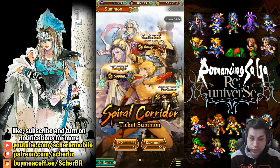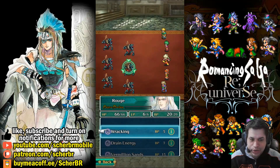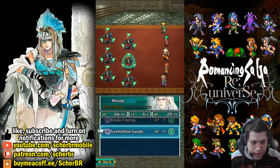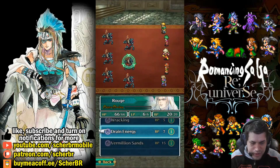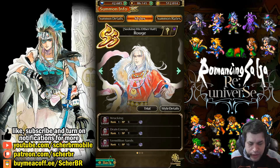Rouge is also available on the spiral corridor tickets. When we go to Summon Details and click on Styles, you can check the characters featured on this banner — and we have Rouge here. You can click on Trial, and by clicking on Trial you will see enemies and can use some of these attacks. I forgot to say: Vermilion Sands has a chance to inflict darkness on targets. When an enemy has a darkness effect, they will have less chance to hit you. So let's start with Rocking — it's interesting because it seems like a body move but it's actually a spell. Drain Energy has a very cool drain effect. And Vermilion Sands is just an AoE attack — very beautiful, but the BP cost is very high, so you should reduce it if you want to use it more often.